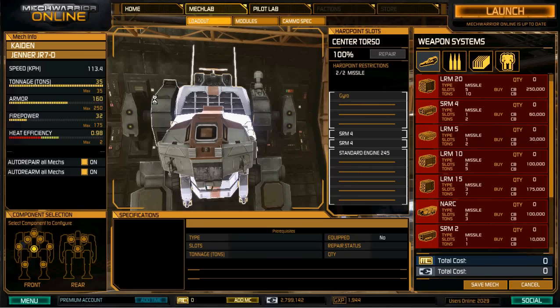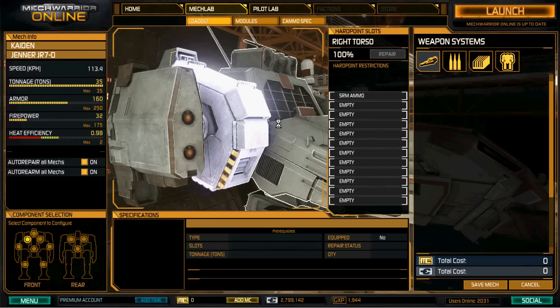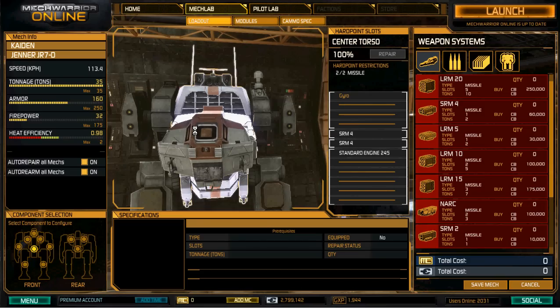These weigh two tons each, and then I have an extra ton in SRM ammo, so that's five tons total — a seventh of my mech's total tonnage.